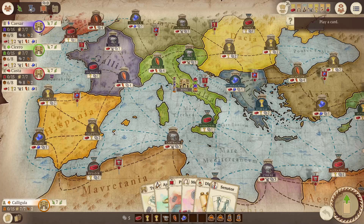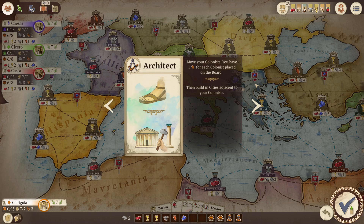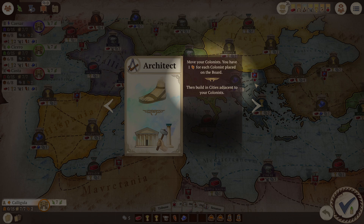As mentioned previously, every turn you will play one card. Every player will play one card every turn — cards equal actions. If you select a card it will tell you exactly what the card does, or rather what its action does.